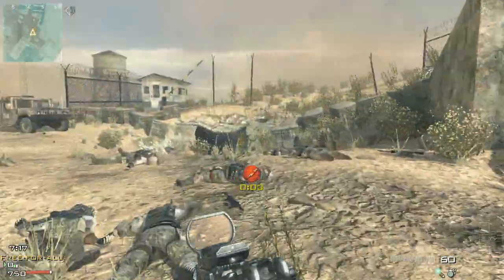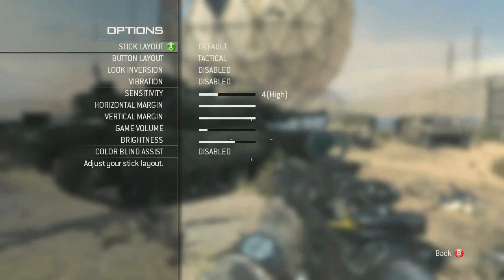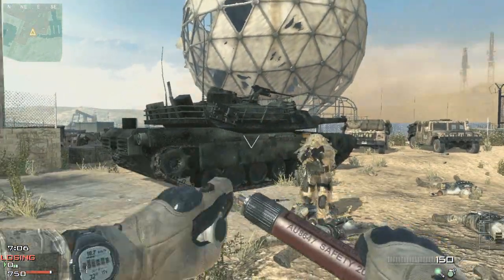Now let's take a look — first I'm going to turn colorblind assist on. Go over into options, it's the bottom item there. Enable colorblind assist, and now let's get our fast forward on.